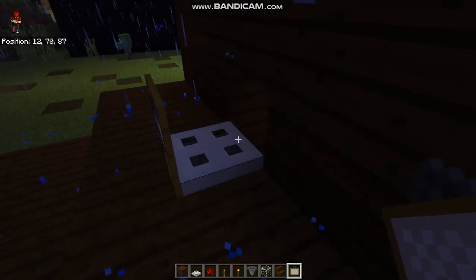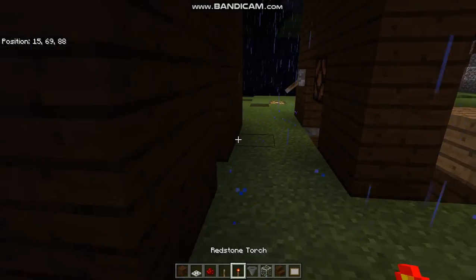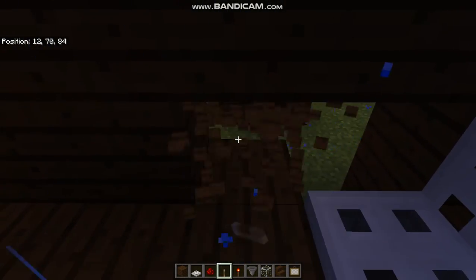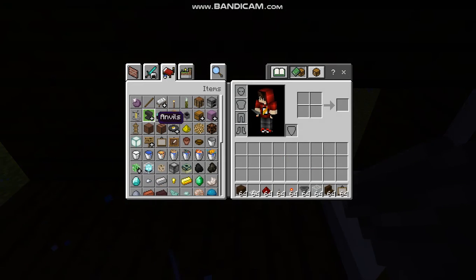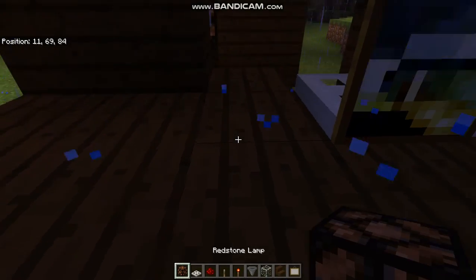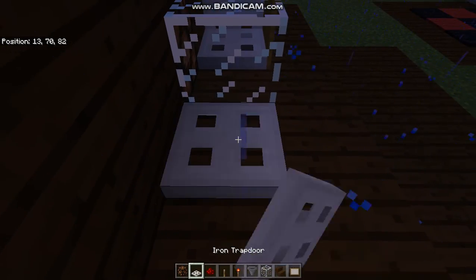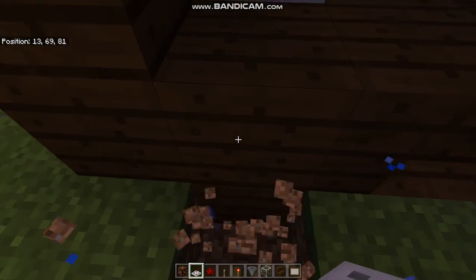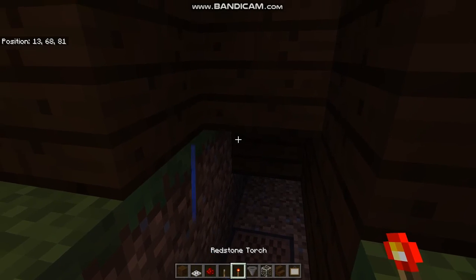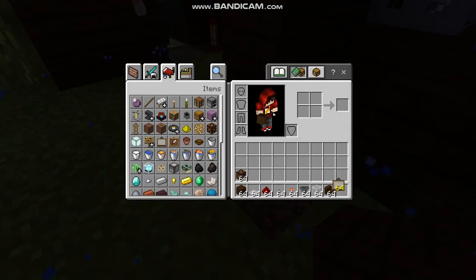Put a trap door facing there, then put a lever and turn it on — it will look like this after that. Break that, break that, break that. Put a redstone lamp and go ahead and put some glass. Put another trap door facing there and then break this. Under that, go ahead and put redstone and then a redstone torch — it will look like that.